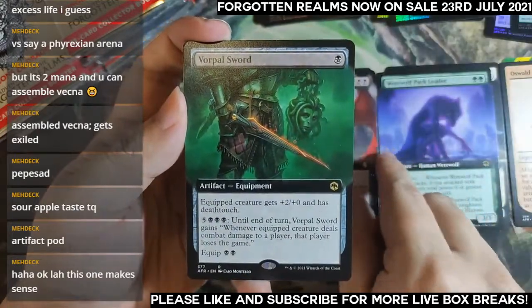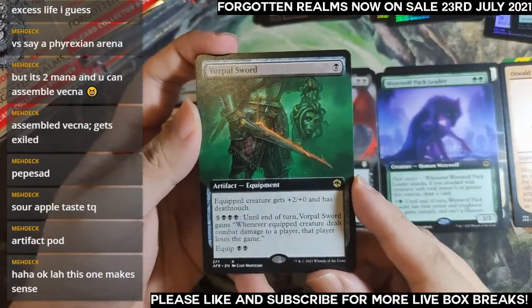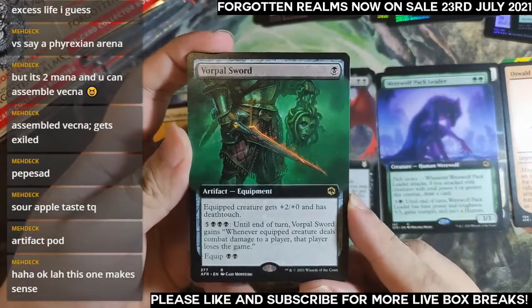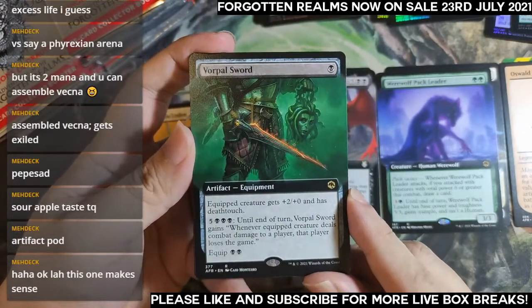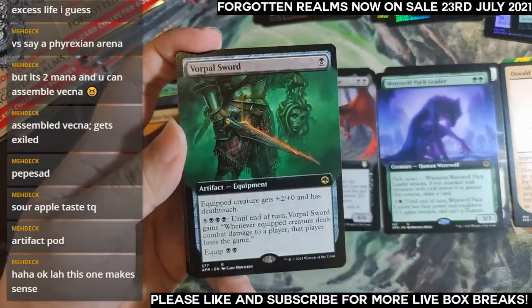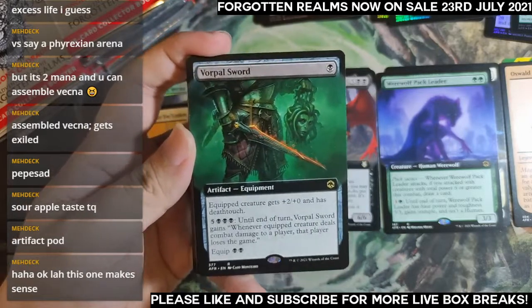Warpo Sword — another win-the-game card, or rather make a player lose the game. Eight mana though. The fact that it only costs one to cast and two to equip is kind of nice — very small commitment required.